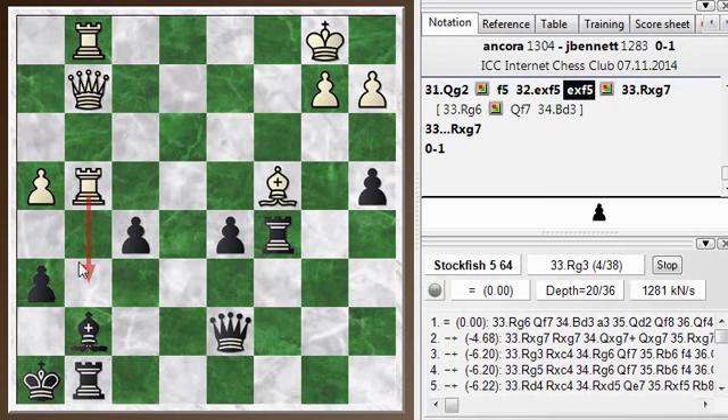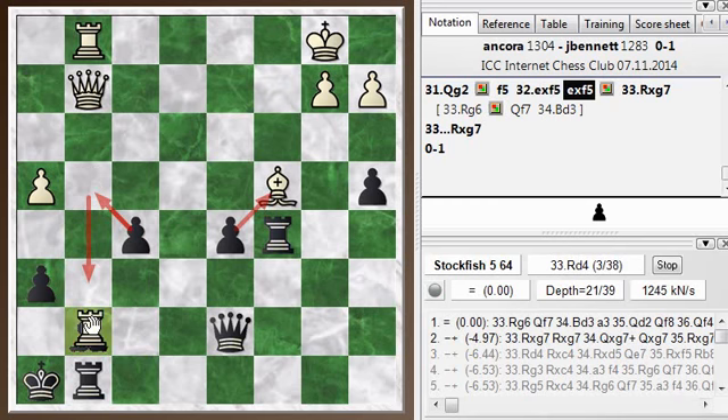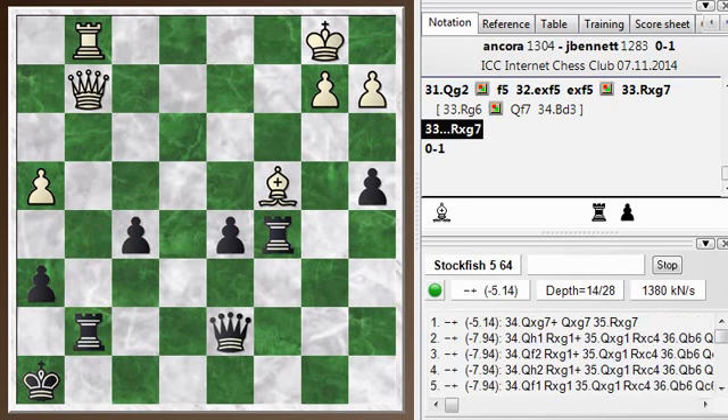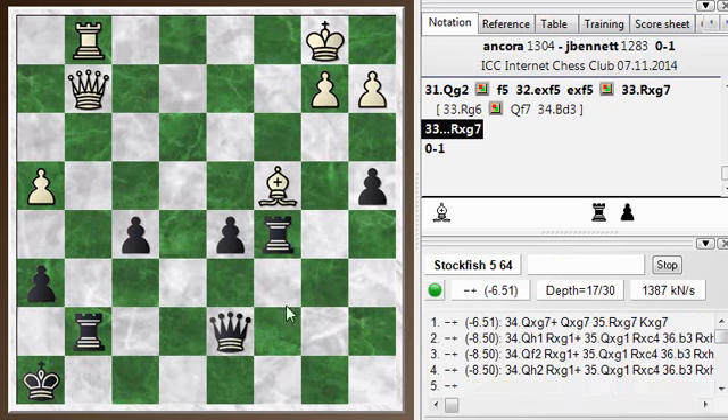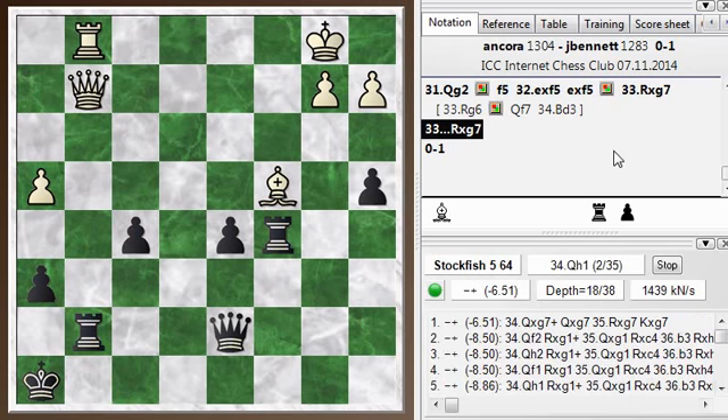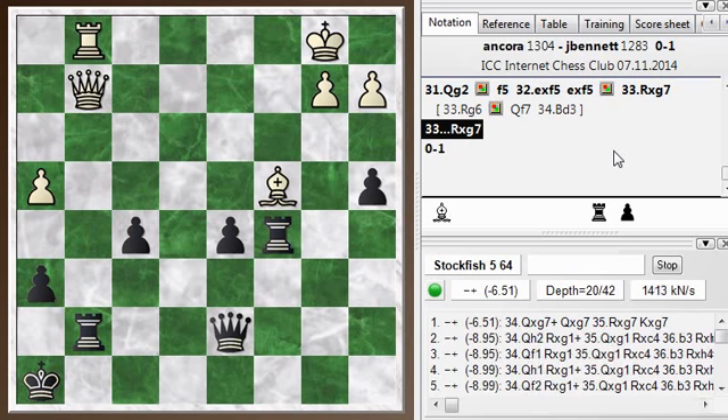He played instead Rook takes G7 — either he miscounted, or he didn't see a way out. I am attacking two pieces, and this Rg6 resource is maybe a little bit hard to find, a very interesting way to play. Rook takes G7 was played, I take back. Someone commented I should probably take back with the Queen — really, they're about even. I've let the engine run for a while and sometimes it prefers the rook, sometimes the Queen, but basically I'm just a rook up at this point. And so that's how the game ended — my opponent resigned. Interesting game, hope you guys enjoyed this. Leave any comments in the section below and I will see you again soon.